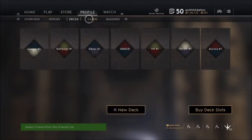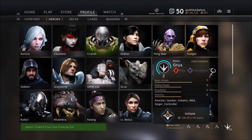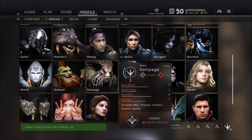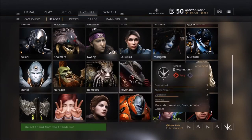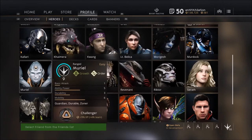So, how to play support: you're going to want to stick with your carry for the first 15 minutes. It should take you less than 15 minutes to take the off laner unless there are super heavy rotations by the enemy team trying to gank you guys.